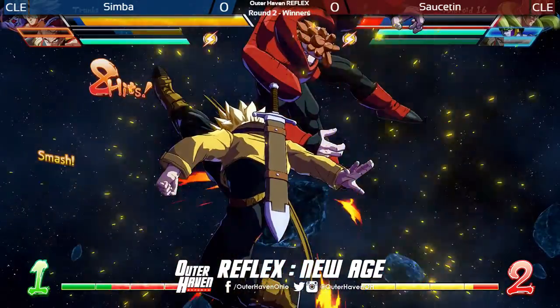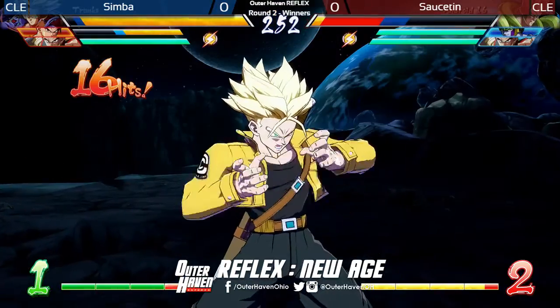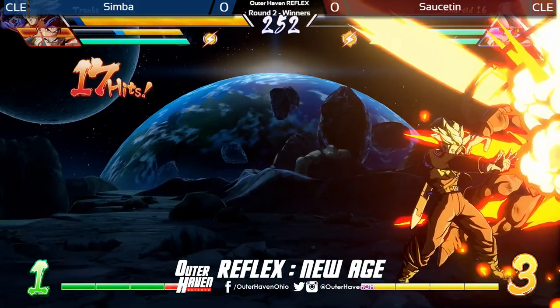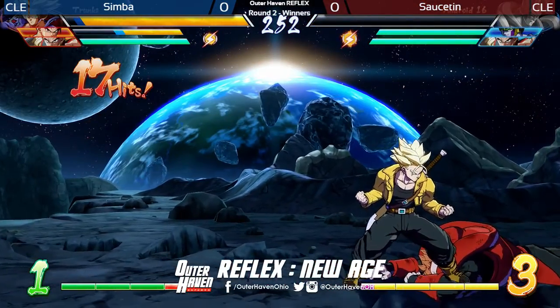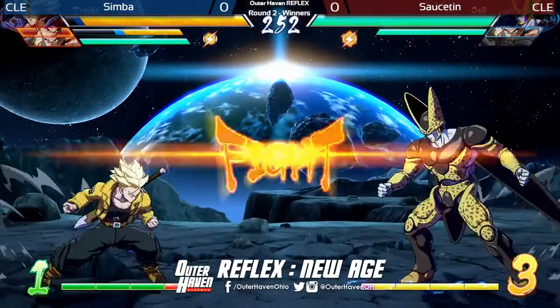Not looking good for Saustin right here. If Simba does not drop this — and it doesn't seem like he will — this will be death for Android 16. Does Simba need to super? Does he need to DHC? No, he does not need to DHC. That did more damage than I thought it would. Simba's got a hearty lead — let's see what he does with it.